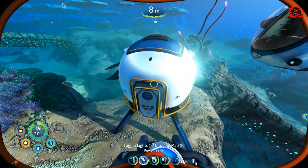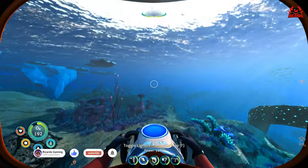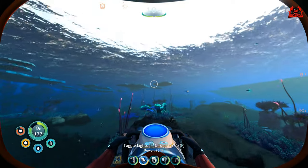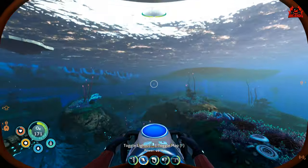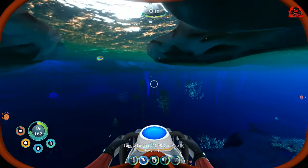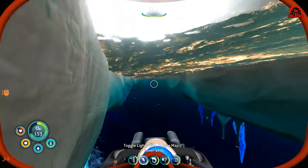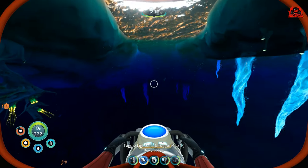Looking at your base and your starting pod, you want to head due east. Stay on this heading — don't get distracted by any of the fish or anything else you might see. Anything on the sea floor is there to take you off your course, so keep on swimming. As you approach this area you'll see stalactites. Keep on going, look out for any sea monkeys. You can go up for air — I'd encourage you to do that — then change your heading to north.